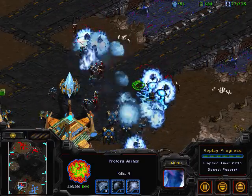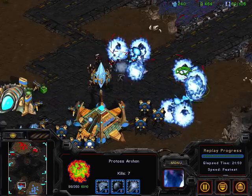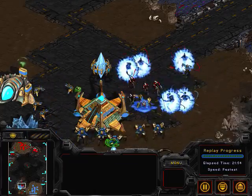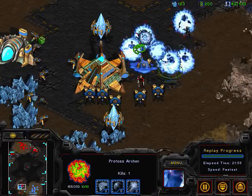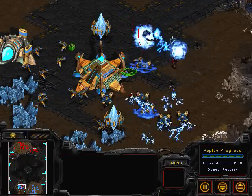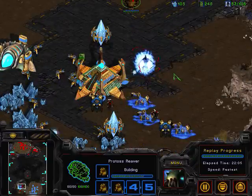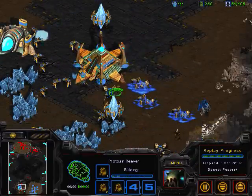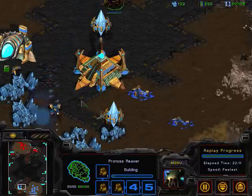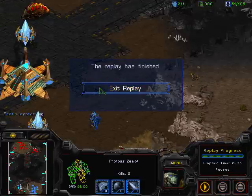Here come the units streaming down those bridges — JSTAR is going to have to defend this. Hero has a lot of units: Reavers in the back and lots of Archons ripping up those Zealots. JSTAR has those extra Dragoons but there are just too many Archons. Probes have to be pulled to defend. A nice storm goes off — it looks like JSTAR might hold, but no — the Reaver is just killing everything right here, more probes go down, JSTAR has taken a huge hit to his economy, and GG.